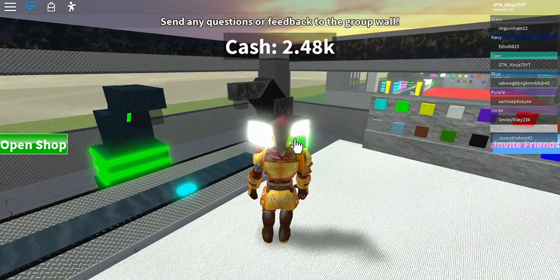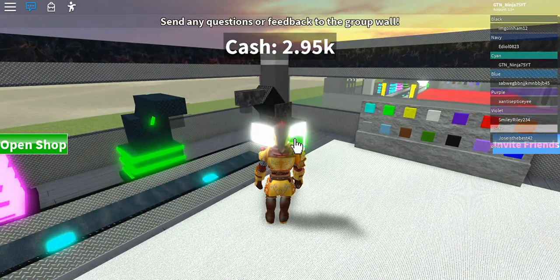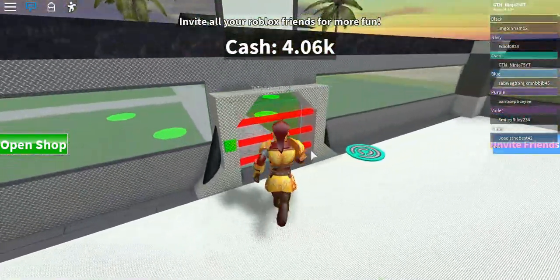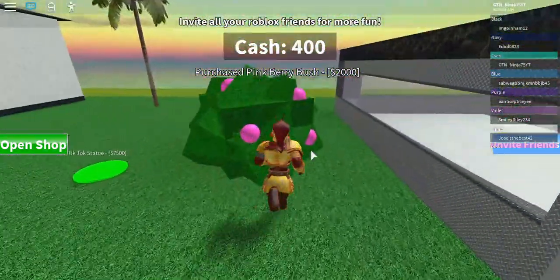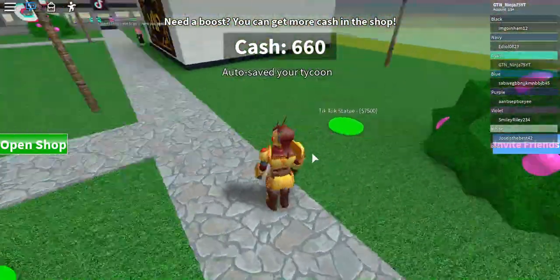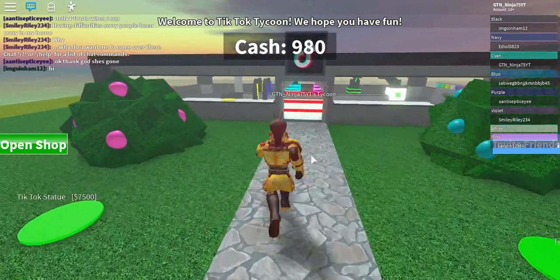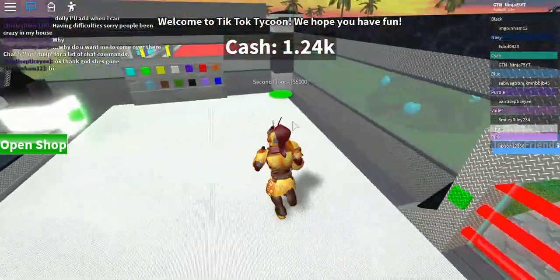Okay, now I can buy one. I have almost 4,000 — now I have 4,000. I want the pink berry and the blueberry. There are two TikTok statues worth 7,500 each — if I want to buy both I will spend 15,000 dollars. So I'm going to buy the second floor instead.